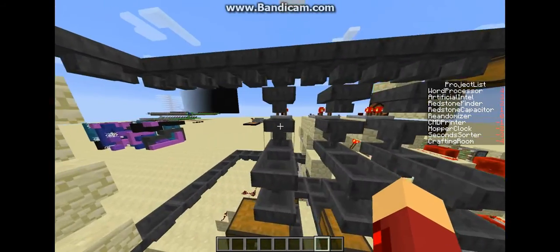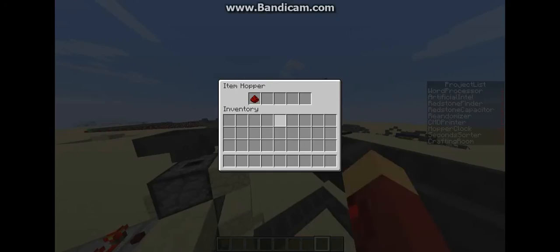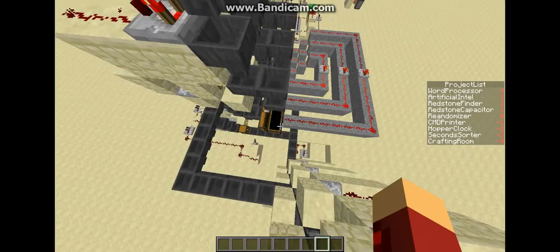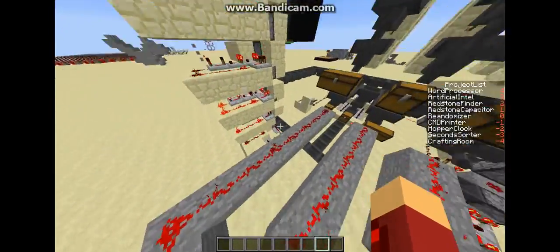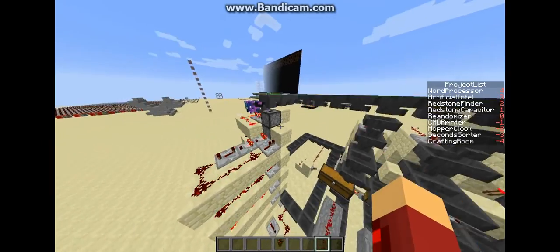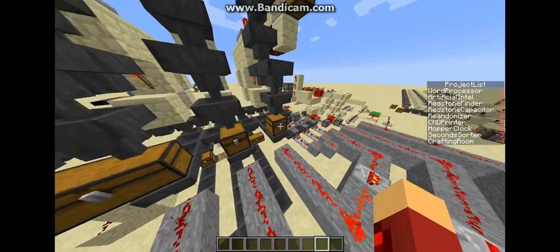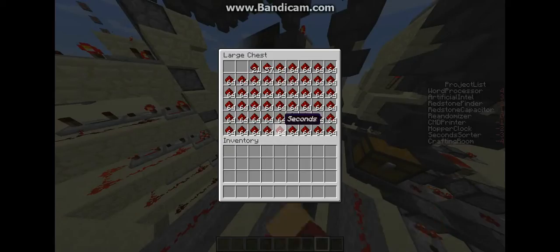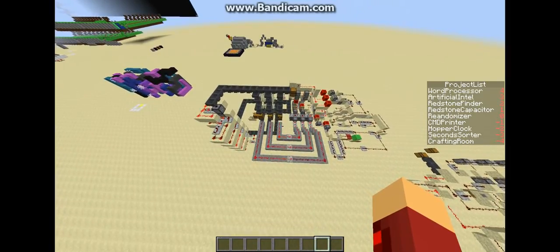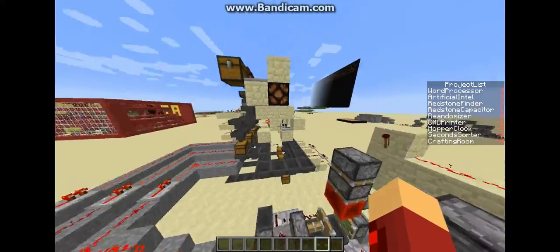This is still draining in. It just moves very slowly. So this is still draining in. When the drain switches on, it empties these chests, brings it up this dropper tower, and it sorts them into the rightful place. Here we have hours, minutes, and seconds. They're still draining because I just drained it from a really long cycle that it's been going for a while so I could do this video.